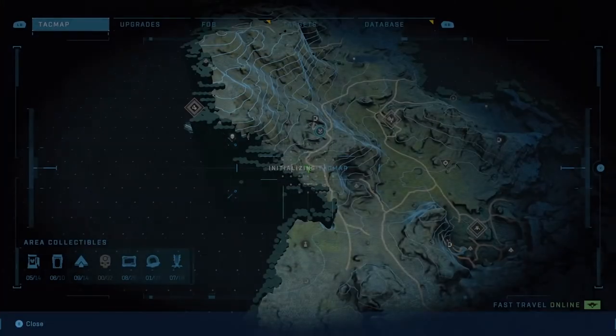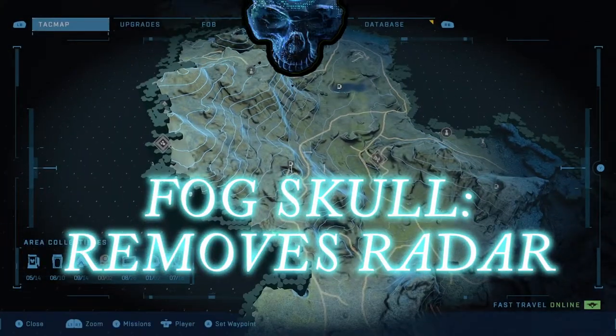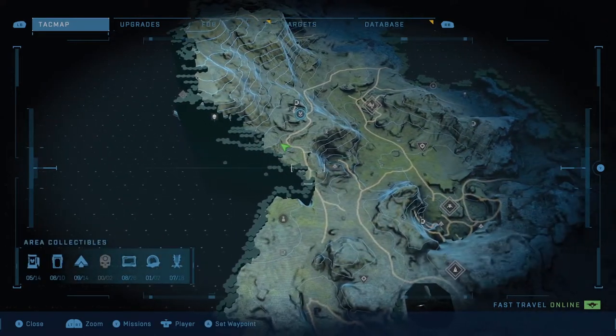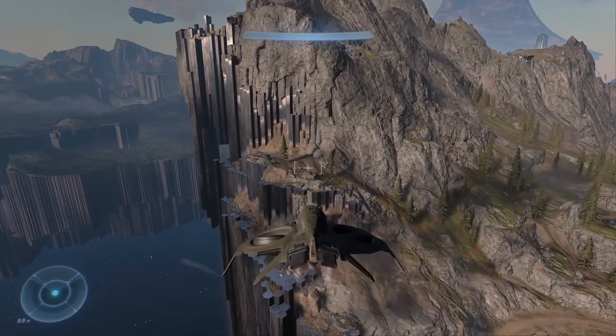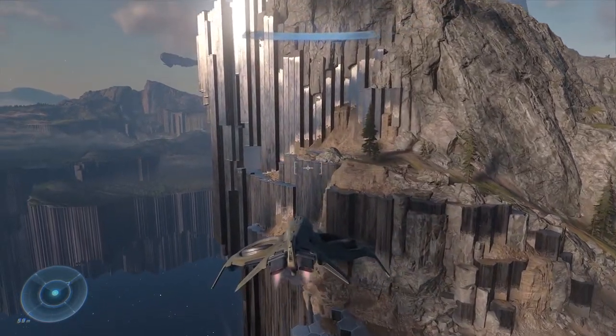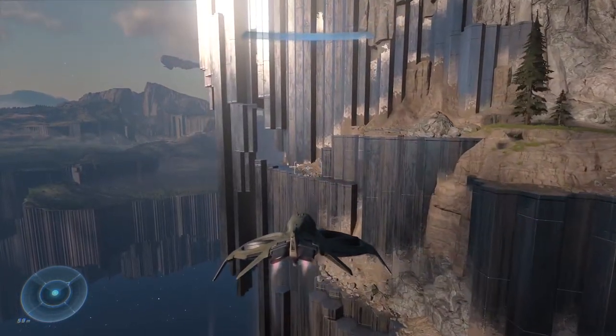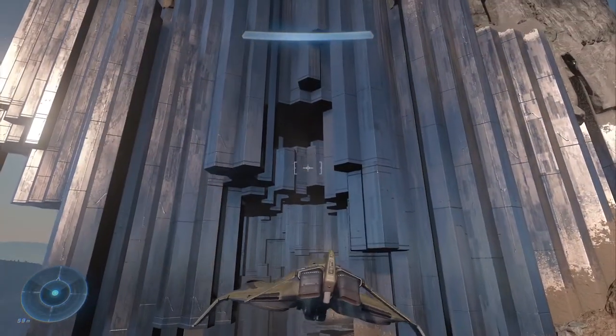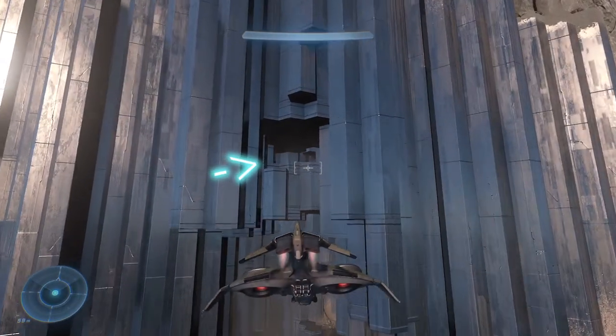Next up, we've got the Fog Skull, which turns off your radar and motion tracker. You'll want to make your way to the western edge of the map, just west of FOB Alpha and just south of this mountain. Head over to where the pillars form these artificial stalactites, and in between the largest one and the side of the mountain you'll notice a rather large opening. At the top of this opening is a small gap in the hex pillars where you'll find the Fog Skull.